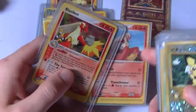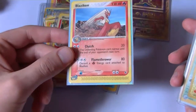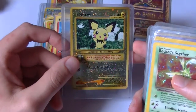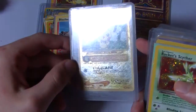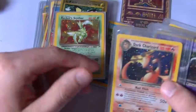So there's a couple Blazikens actually. There's a hollow one, and then there's just a regular one — looks like he's doing like a sky uppercut. And yeah Pelipper was another part of that set right there, really cool looking. I like how they did the holo. Scratches are all on the case, not the actual card, just the case. There's Rocket's Scyther looking really really cool — I really like that art.